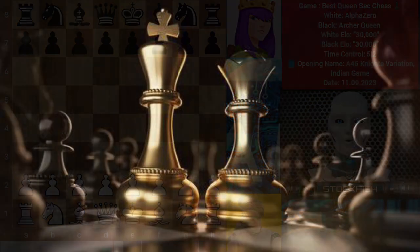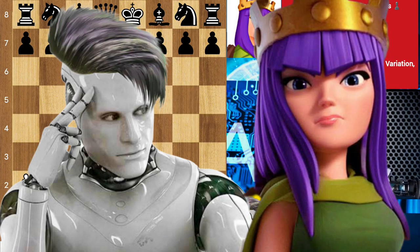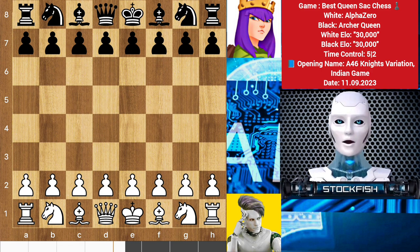Chess friends, today's game is very special and rare because we have Alpha Zero on the white pieces, who sacrificed his queen against the 30,000 ELO rated Archer Queen. We cannot solve problems with the kind of thinking we employed when we came up with them. Let's get started.